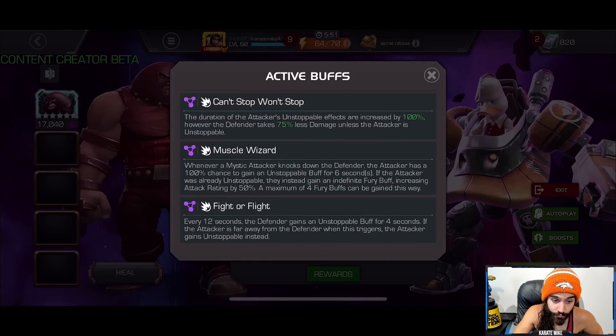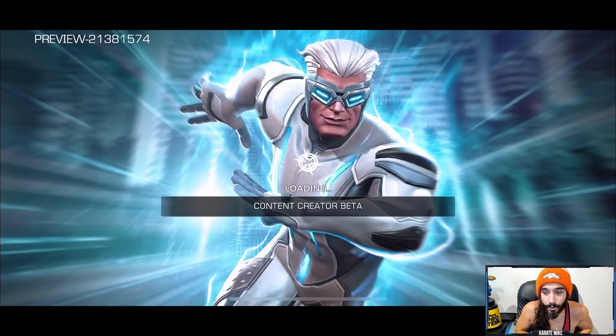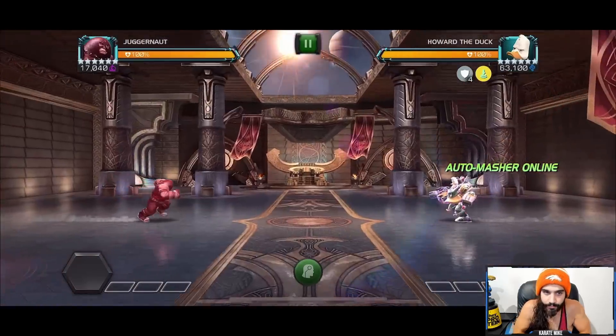Here's a lane in Act 7.1. It has Can't Stop Won't Stop — you only do damage when you're unstoppable — so he's obviously amazing here. There's also Muscle Wizard: whenever a mystic attacker knocks down the defender, the attacker has a 100% chance to gain an unstoppable buff for six seconds, but if the attacker is already unstoppable they instead gain an indefinite fury buff increasing attack rating by 52, stacking up to four times. We're going to be amazing here since we're always unstoppable.